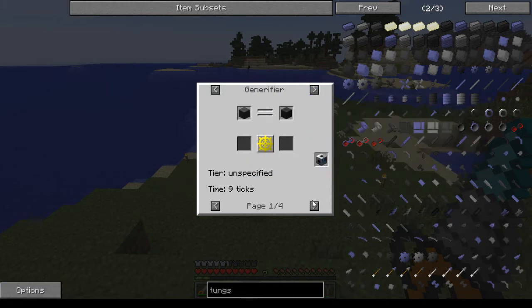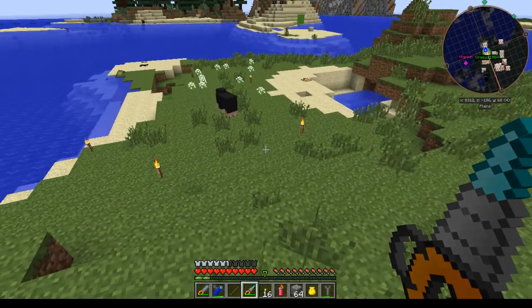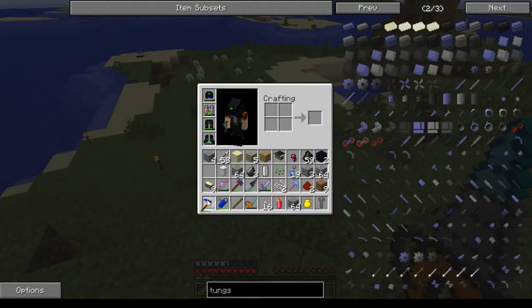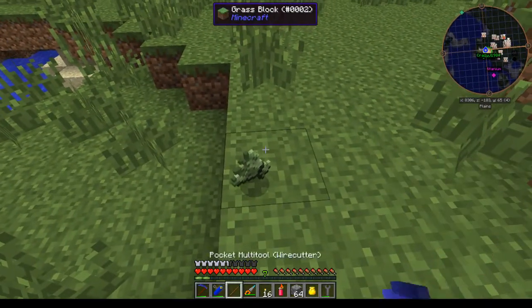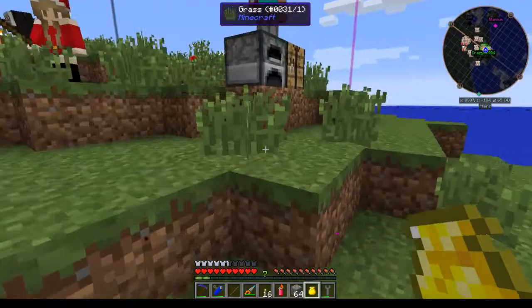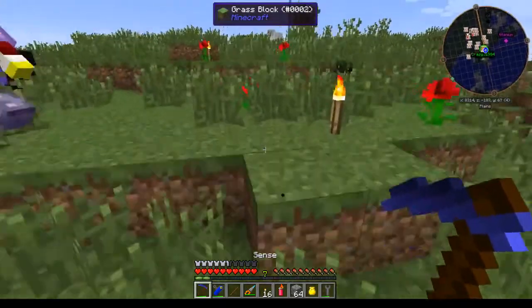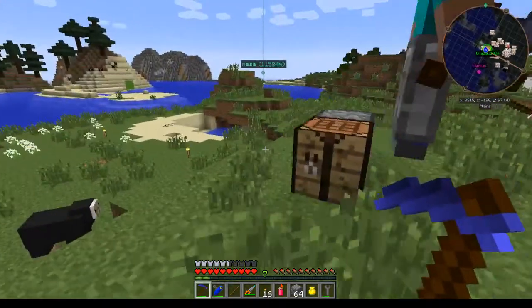The Gregrifier will gregrify it into regular tungsten. The scythe/sickle now actually works on tall grass, and it actually works for getting new stuff. You do that and now you get this dried grass, which is usable. It does a three by three sweep.